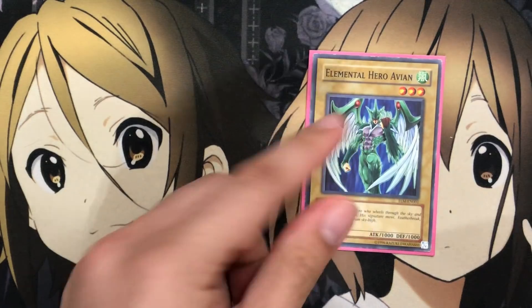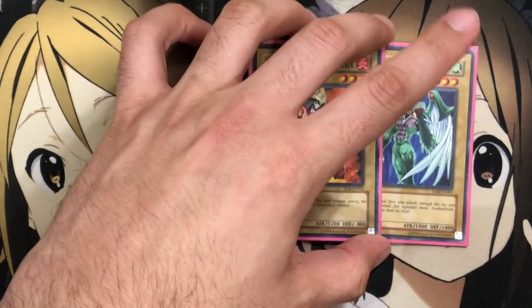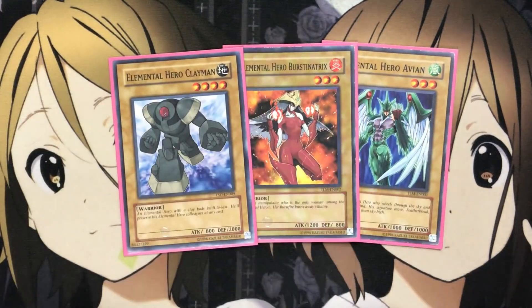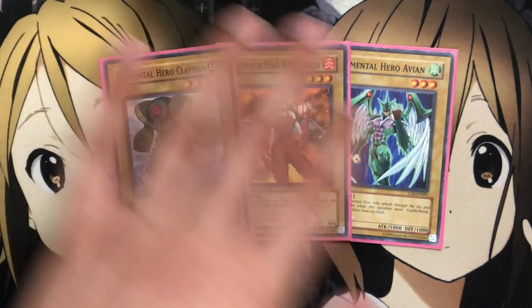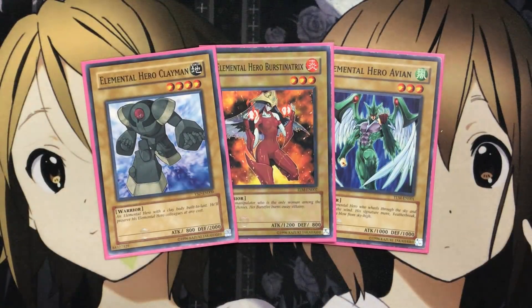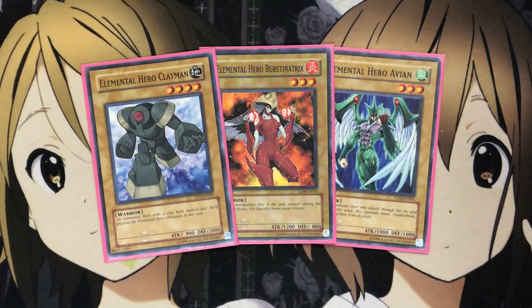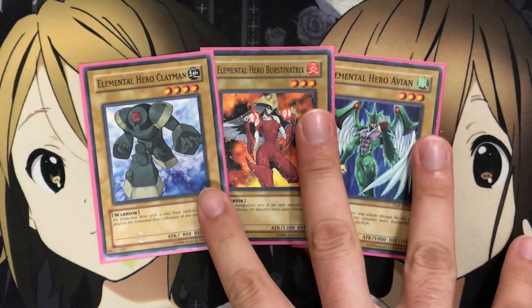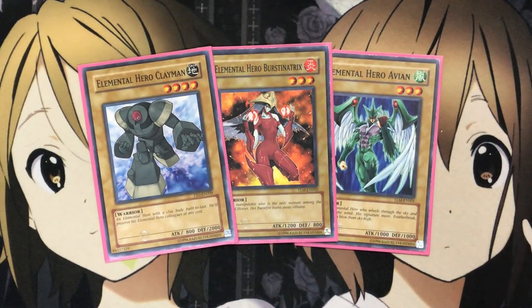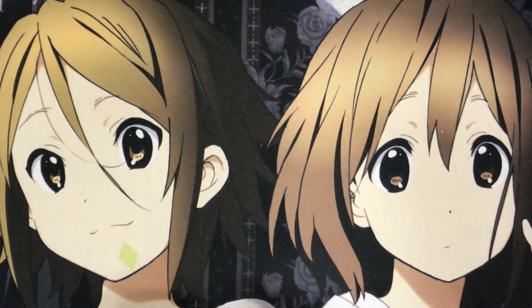For the normal Elemental Heroes, I run one each of Elemental Hero Avion, one Bersinalrix, and one Elemental Hero Clayman. I just run one of these basically because you run Elemental Hero Prisma in the deck. If you want to use these cards for your fusion, you can either open them up yourself, search them out with an E-Emergency Call, or use Prisma to send it to the grave and grab the name. You don't really need more than one of these cards, because having multiple copies will take away from your actual true motives for your fusion summonings.